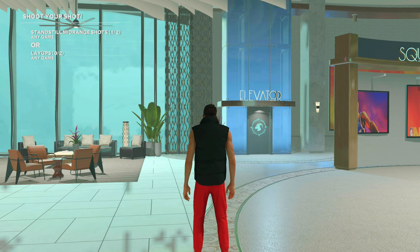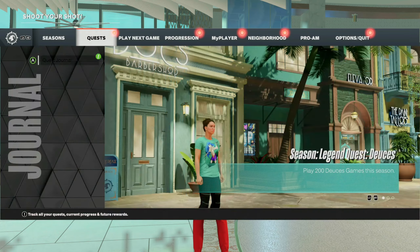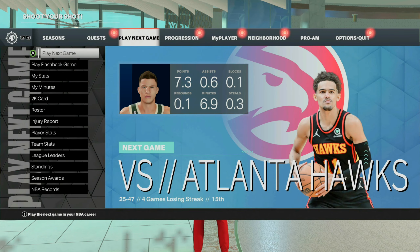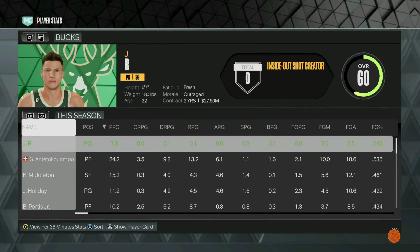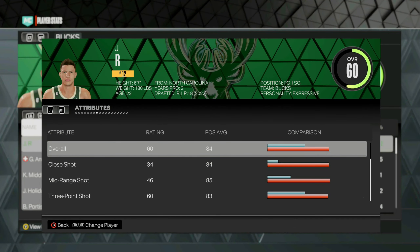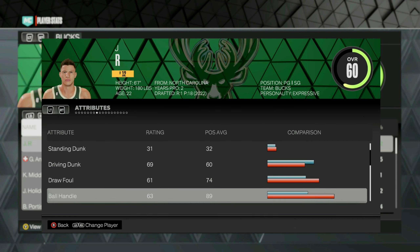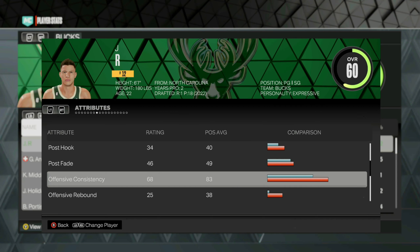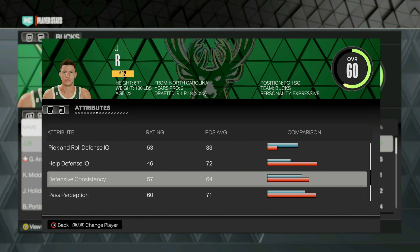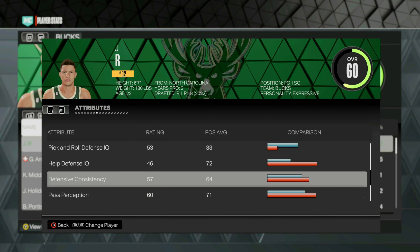To actually check your tendos on current gen, load your player into the neighborhood, press start, go over to Play Next Game, then go down to Player Stats. Once you get to Player Stats, select your player and scroll all the way over until you see Attributes. Scroll down and you can see your offensive consistency and your defensive consistency as well. This will go up as you upgrade your player.